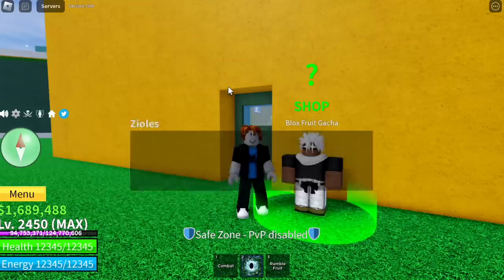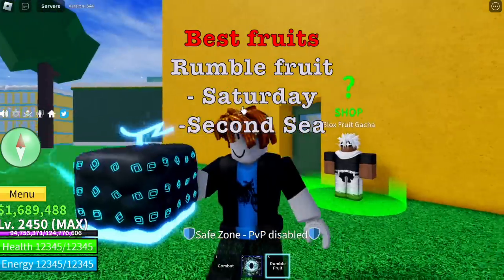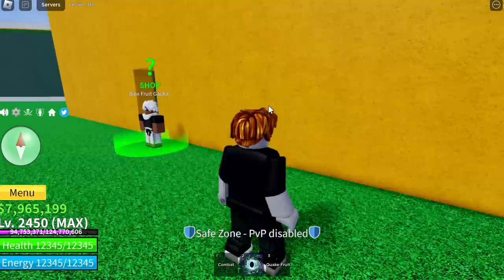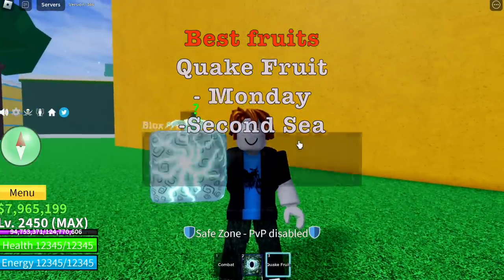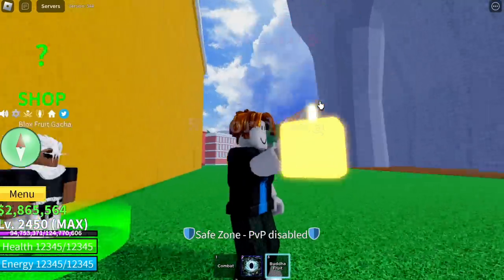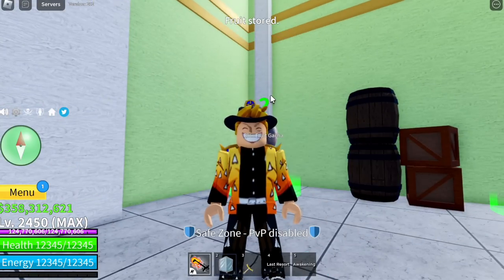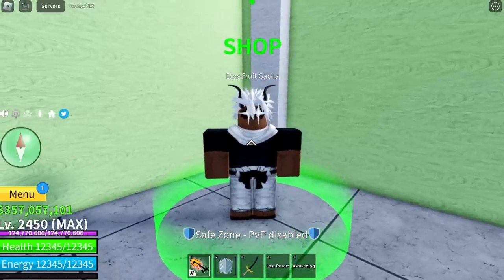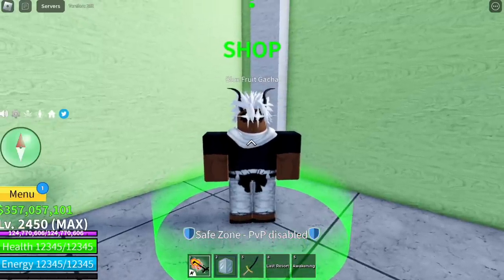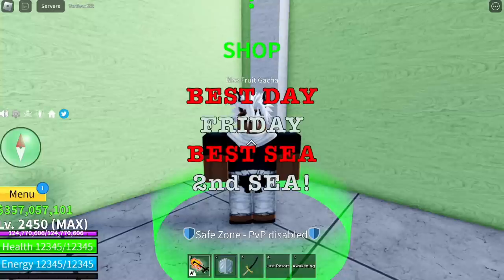So in the end, the list of best fruits we got: first, the rumble fruit — we got it on Saturday on the second seed. Next best fruit: quake fruit, we got it on Monday, second seed. Next: Buddha fruit on Friday, second seed. And portal fruit on Friday, third seed. Just a reminder — this is not 100% sure or accurate; spinning is basically based on your luck. But for the conclusion, the best day to spin is Friday, and the best seed is the second seed.